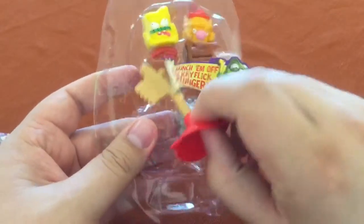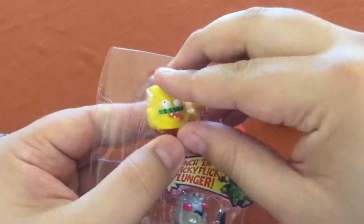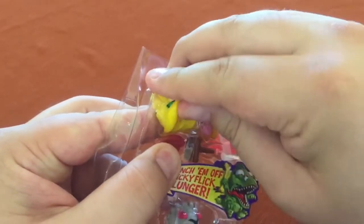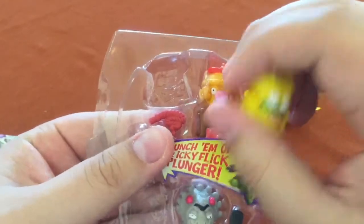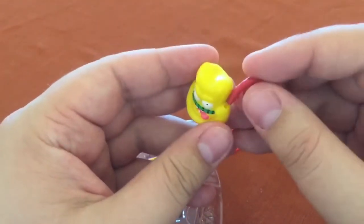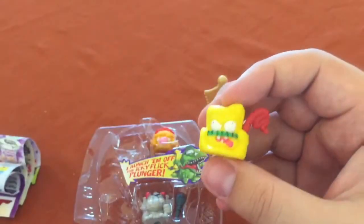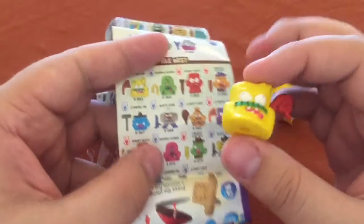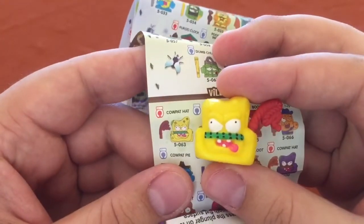We've got the plunger, of course. Let's do the Wild West first. This looks like a big old cowboy hat, and he's got a Wild West rope. He's really bright. Got him here on the checklist — he is Cow Pat Hat.